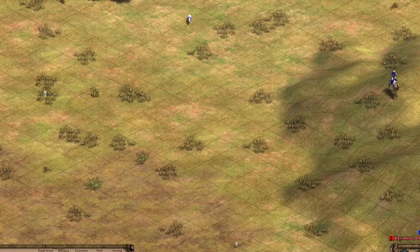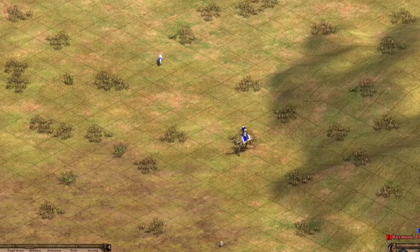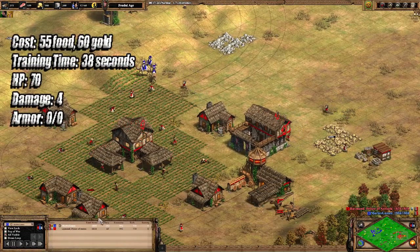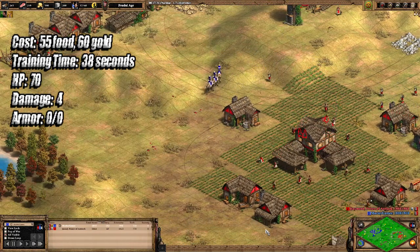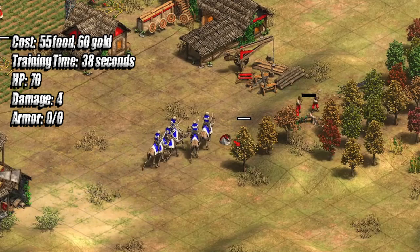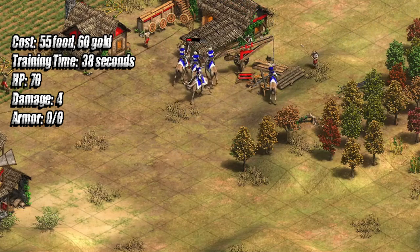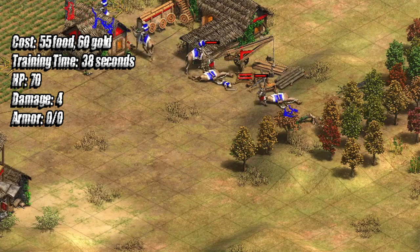The Camel Scout is essentially a Feudal Age version of the Camel Rider, which is a Castle Age unit. Because it is a precursor to the Camel Rider, it has the same cost — 55 food and 60 gold — making it a very expensive unit for the Feudal Age. The training time is 38 seconds, considerably more than the Camel Rider, so it's likely going to work similarly to Eagle Warriors, which train slower in the Feudal Age and speed up for the Castle Age version.